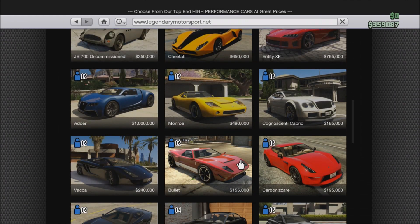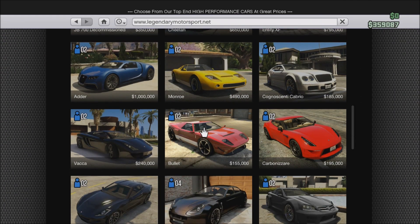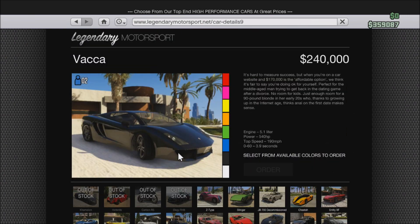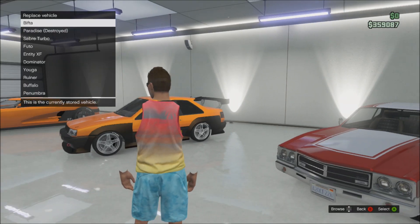Basically, you can go to Legendary Motorsport or Southern San Andreas to buy your car — it doesn't matter which. I just chose the VACA as you'll see here in a minute. The only thing that really matters is that you have your garage full before doing this.